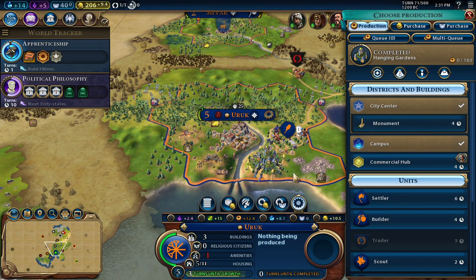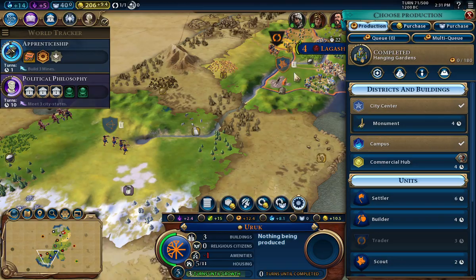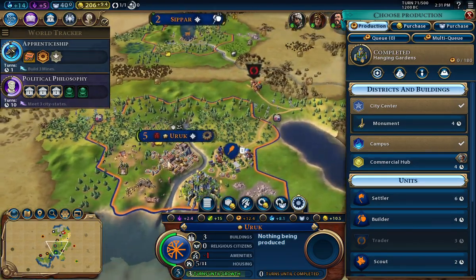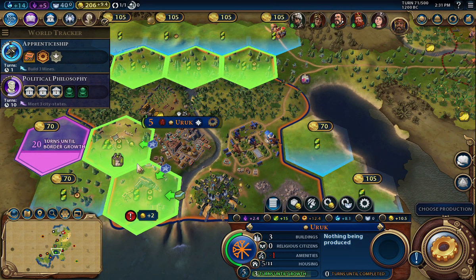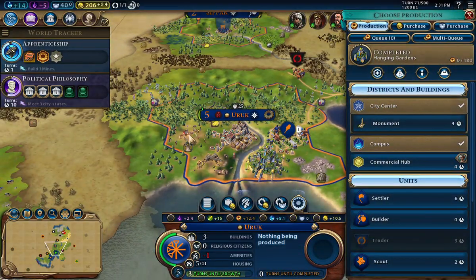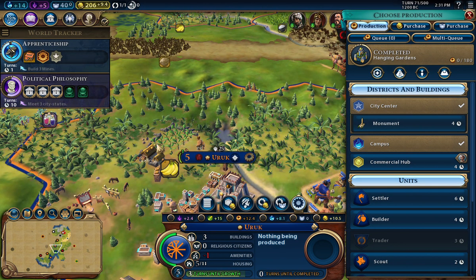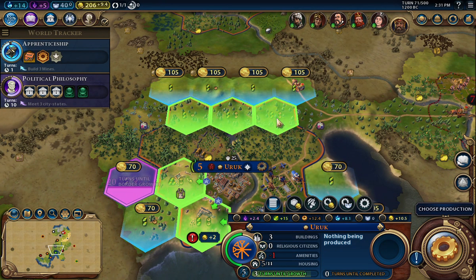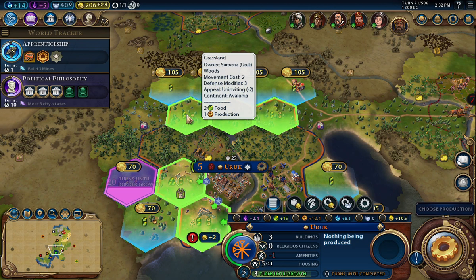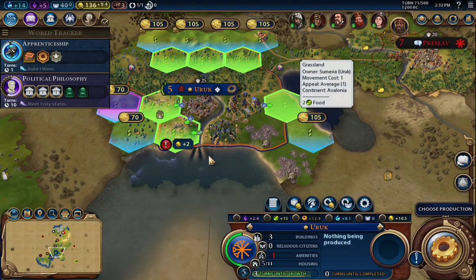Commercial hub — trade route capacity. I want a settler, but I think I just want to build the settler down here so I can come down there. I think a commercial hub is probably a good idea, maybe right over here. Let's make sure I've got a camp covered. Plantation — where is it going to get me? I've got all this up here, some of which I don't have improvements for. I think I'll purchase this tile right here and do it right over there — get that little bit of a bonus. The commercial hub there is just great.